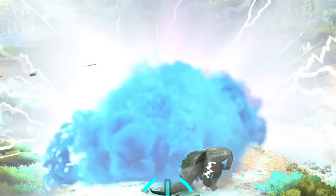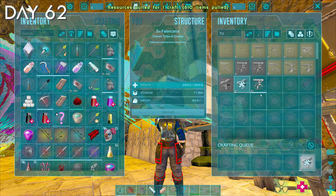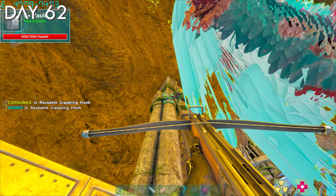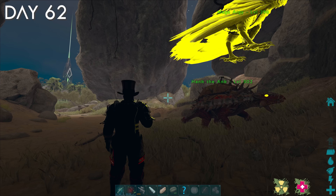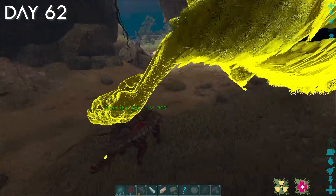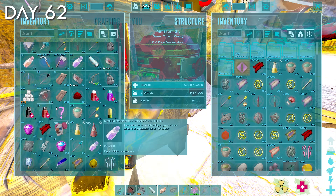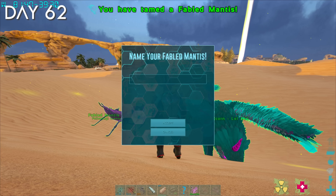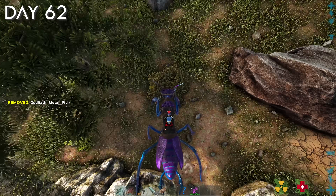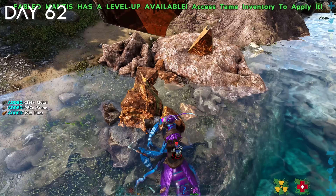I started day 62 off with the metal run I meant to do on day 61, as well as craft a heavy turret for my base. I crashed trying to use a grapple to put bullets into the turret, and ended up getting sent back to where I was farming metal, so I decided just not to craft the heavy turret again. Instead, I tamed a Fabled Mantis, because I was told they could farm metal a lot better than my Alpha Ankylo — but when I tested it, it was almost exactly the same as the Ankylo.